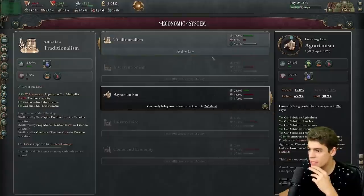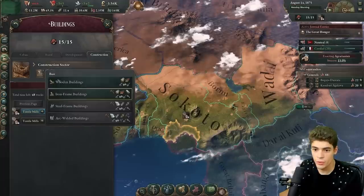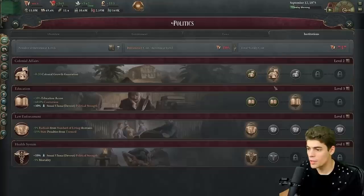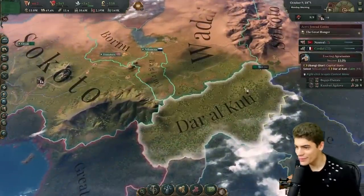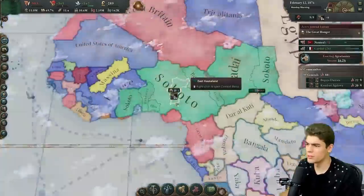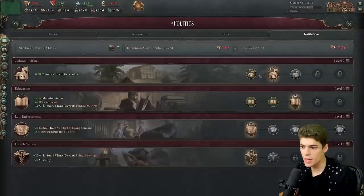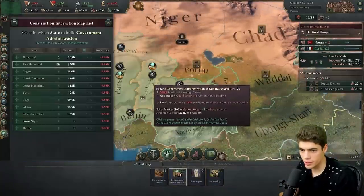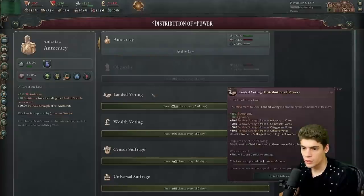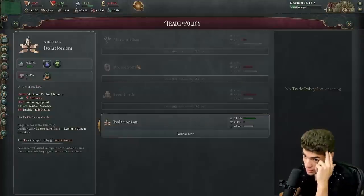The issue is that enacting agrarianism will decrease our bureaucracy to like minus 200. So let's prep for that by building more government administration and probably defunding colonial affairs. Realistically, we're not getting anywhere without malaria not being a thing. We've got agrarianism done, but our bureaucracy is ridiculously high. So let's pull back on colonial affairs and desperately build some government administration buildings quickly. We want landed voting — I'm going to do that because it pleases people and we need to start doing stuff that pleases people, so we can actually get rid of this stupid isolationism.